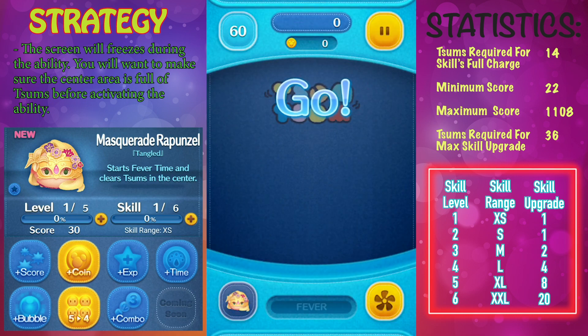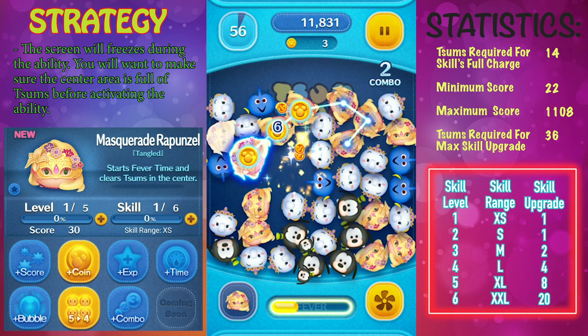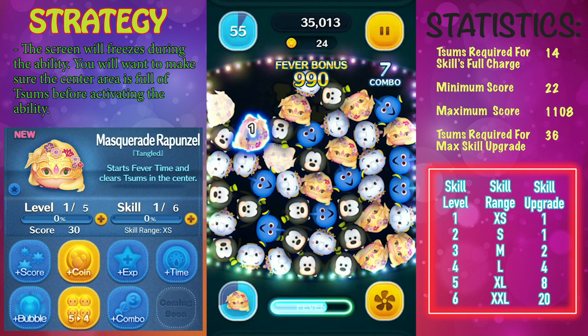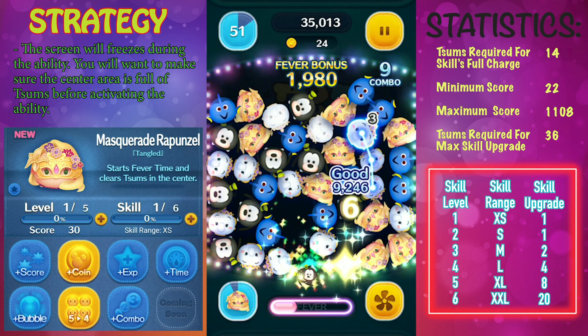In this video we're going to take a look at Masquerade Rapunzel from Tangled. Masquerade Rapunzel's ability description is: starts fever time and clears zooms in the center. In order to activate her ability, you will need to clear a total of 14 copies of her on the screen.